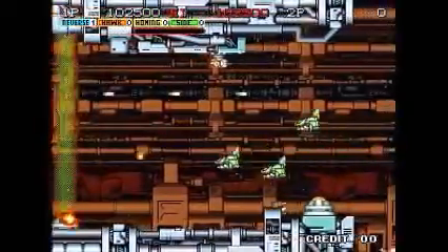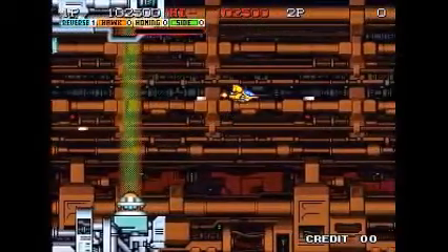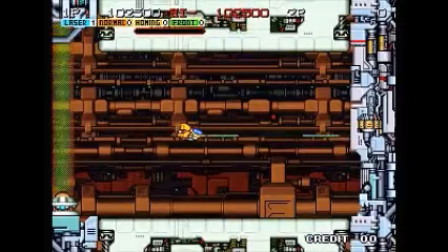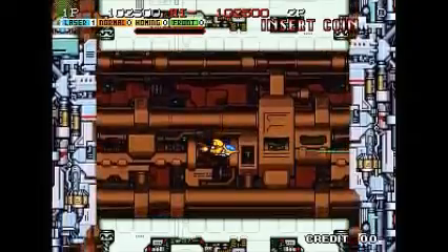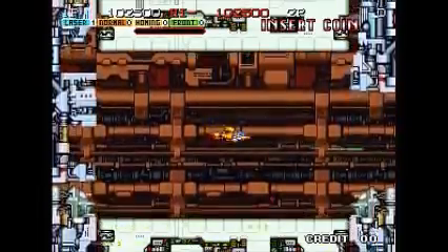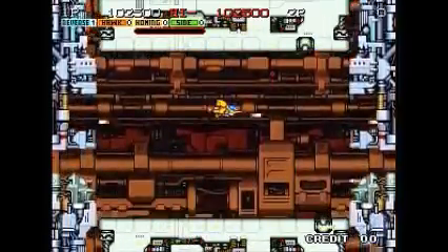If you touch that yellow beam, don't worry — you won't die. I tried to destroy it, you don't need to. You'll just get sucked up towards the wall, or the ceiling, or the floor. If you touch the walls, or the ceiling, or the floor, you die. Touch any enemy, or touch their projectiles, you die. This gets tough.